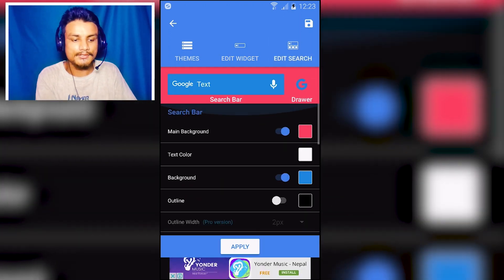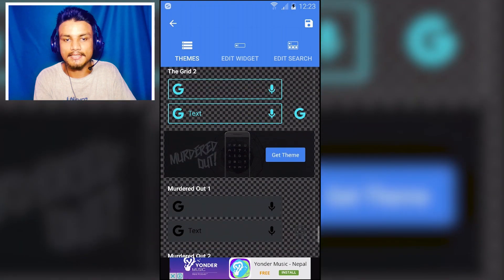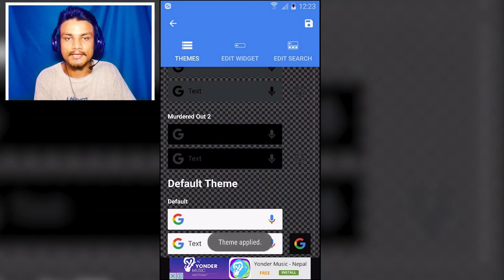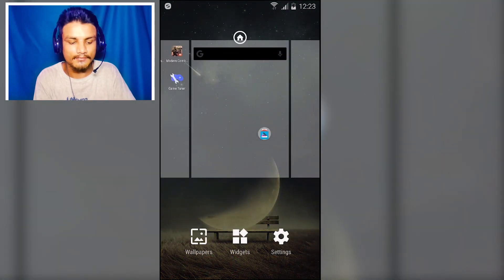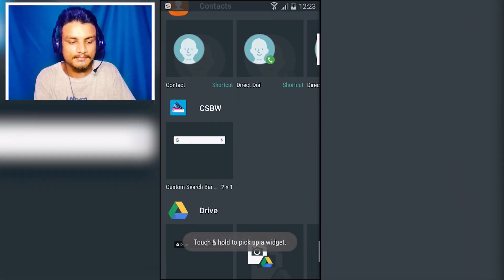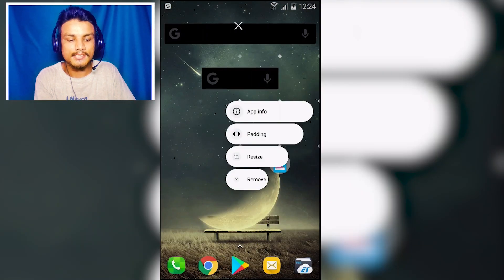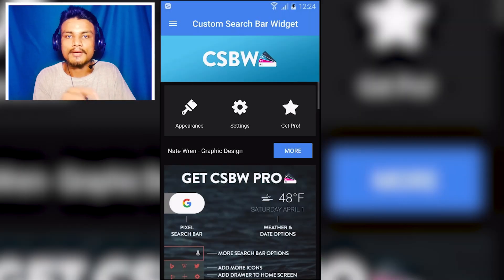I like to go into Themes and select my favorite — I'm gonna select the dark one, apply it. When I go back you'll see the custom search bar has changed to black from blue. To add the custom search bar, go to Widgets, search 'CSBW', drag and drop it, and create it — that's how you create the custom search bar.